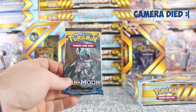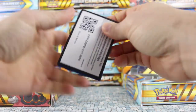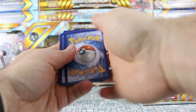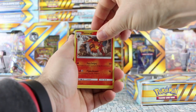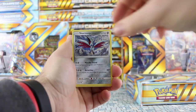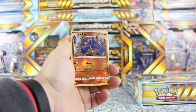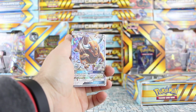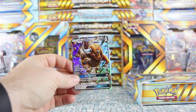We have one last Decidueye pack to try to break this drought and give us something of note. There's a Sun and Moon code for any of you interested. Starting with a Lightning Energy, Torracat, Potion, Trumbeak, Mudbray, Skarmory, Caterpie, Sandygast, Roggenrola. Our reverse is a reverse Boldore, and our rare — look at that — two boxes in a row we end with a GX on the very last card! We have a Tauros GX this time.